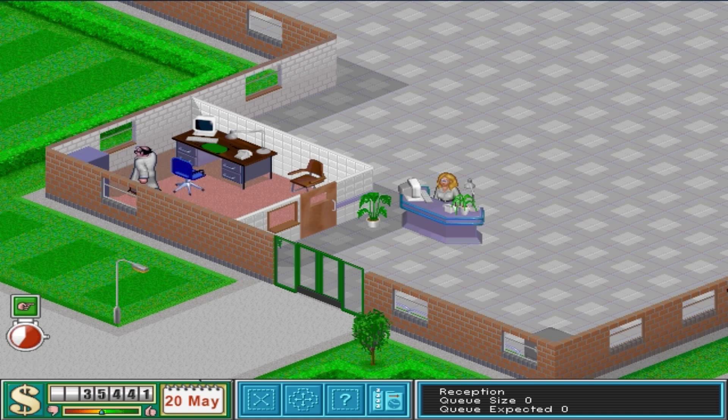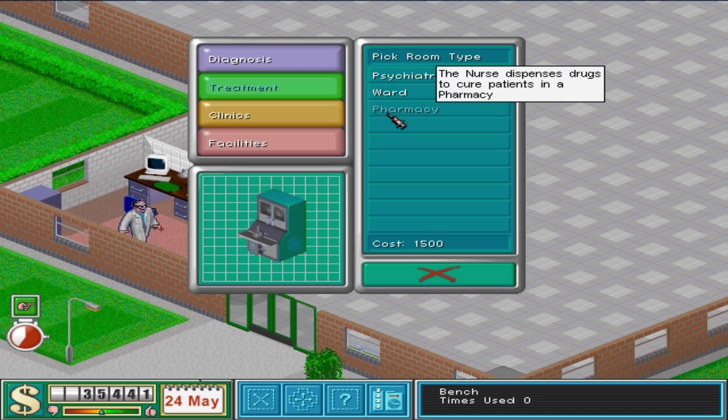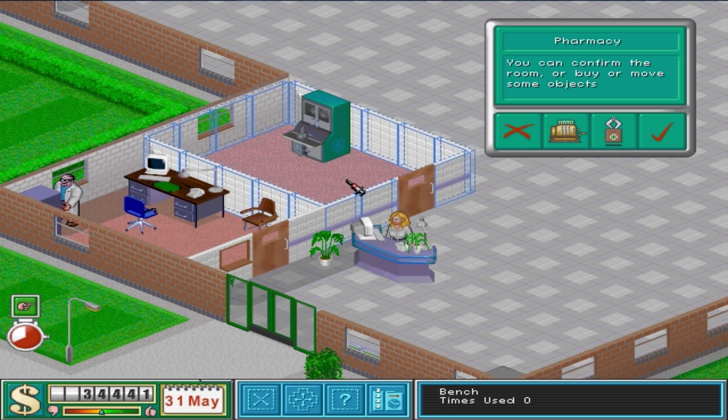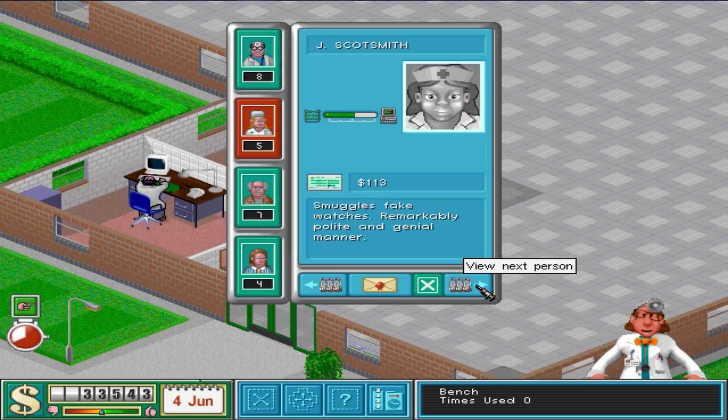Let's do a pharmacy so people can get their drugs. Place the room, add a door — we don't want a window. Pharmacy counter — is that all you have in a pharmacy? OK. So we need a nurse for the pharmacy.